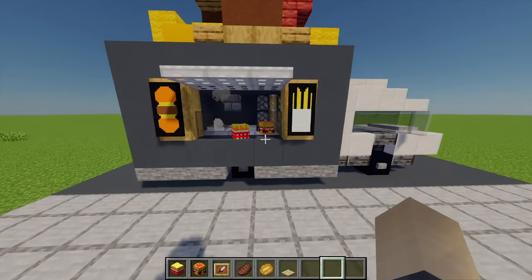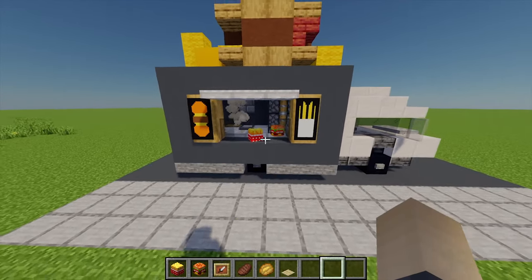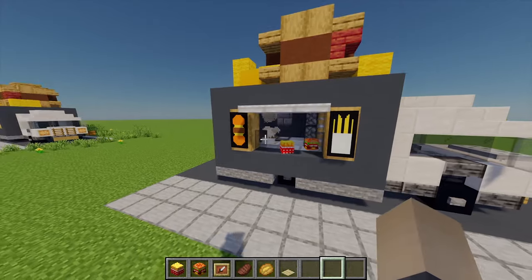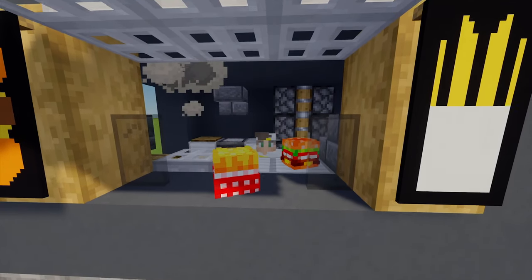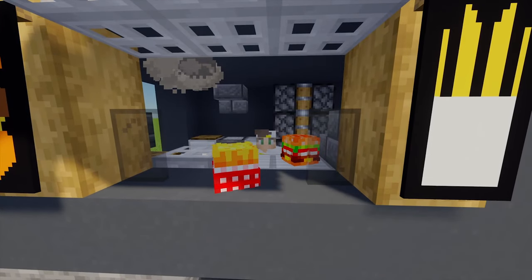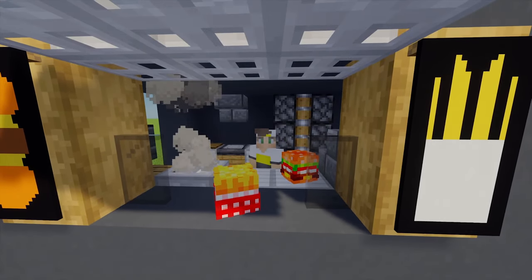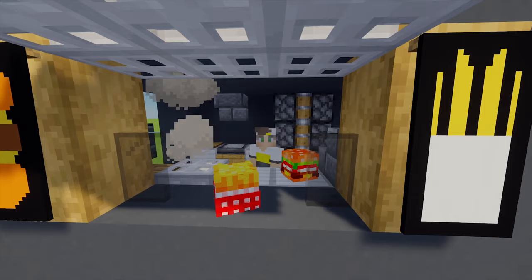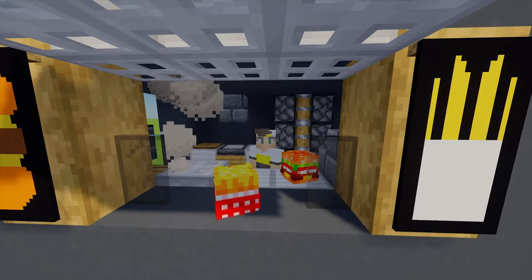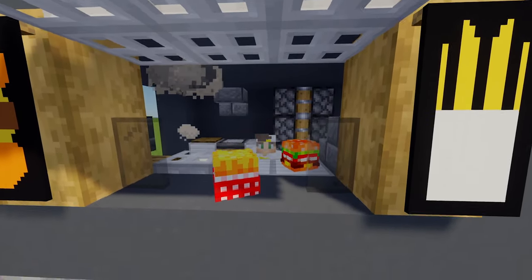And here we are — that is our burger van all complete! I really love the campfire, it just adds a smoke effect which looks quite nice. I hope you guys enjoyed this tutorial, and if you did please hit that like button — that would really help me out. Also if you want to hang with me my Discord link is in the description. Thanks for watching and have a good day!